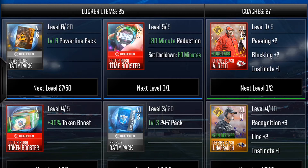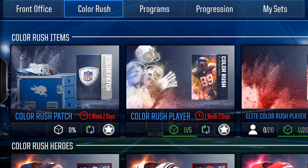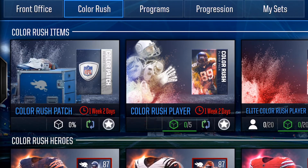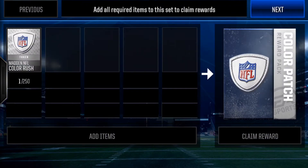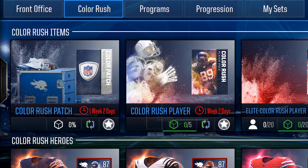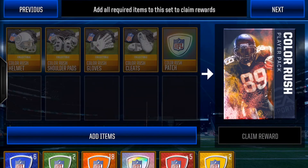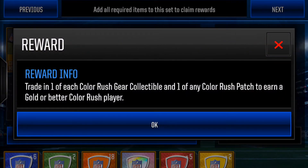You're adding one Color Rush badge each time. If you go over to Color Rush, you'll see the first section is just the patches — you can't do anything there, that's all done when you're doing the events. Then you've got a Color Rush player section, and that's where you would do the equipment. The information says you can earn a gold or better Color Rush player, and that's the part to take notice of.